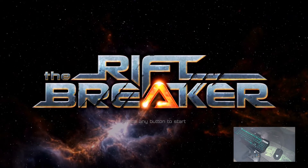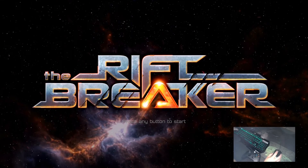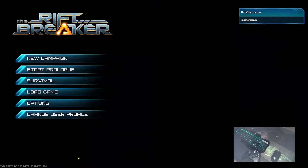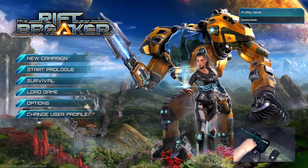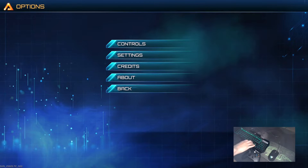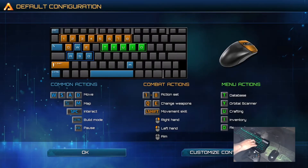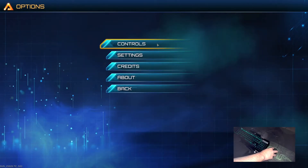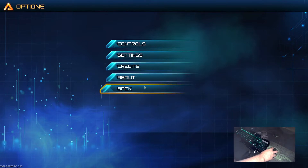Hi everyone, today I want to check if the game 'If to Break' is compatible with mouse and keyboard, so let's have a look. The keyboard seems okay but nothing about the mouse yet. Controls — it seems compatible, but now it's working. After entering controls, the mouse appeared.